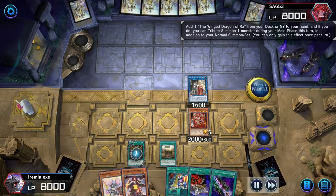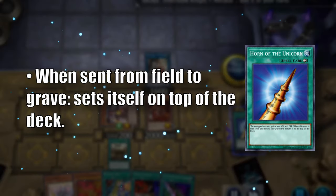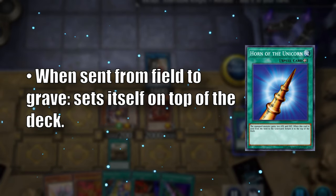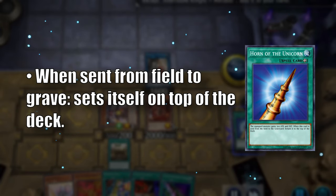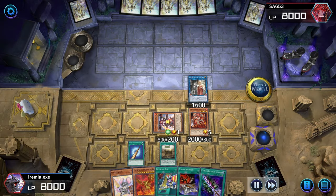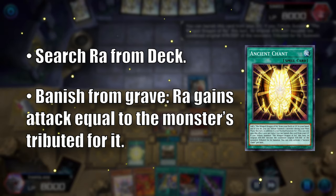We found an Ancient Chant. Let's play it to find Ra, and special summon Renaud to pick up Horn of the Unicorn. If this card is sent from the field to the graveyard, it will place itself back on top of our deck, which will let us guarantee we call the right card when we activate Reversal Quiz. So equip Renaud with the Horn and activate Ancient Chant in Grave.